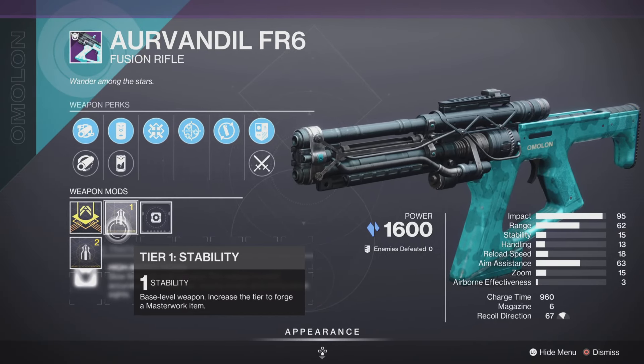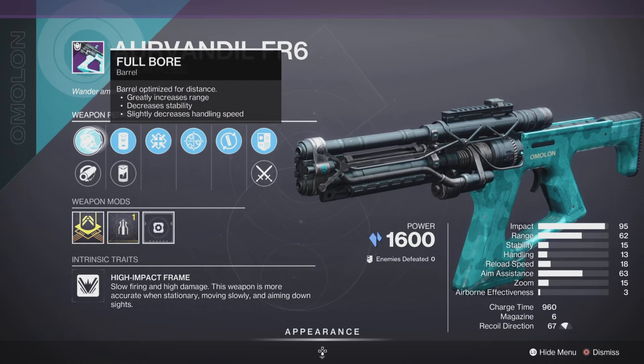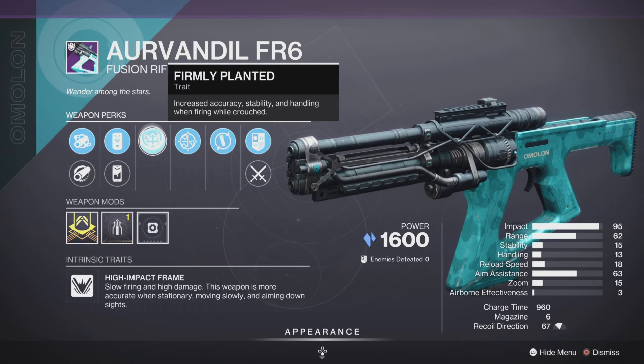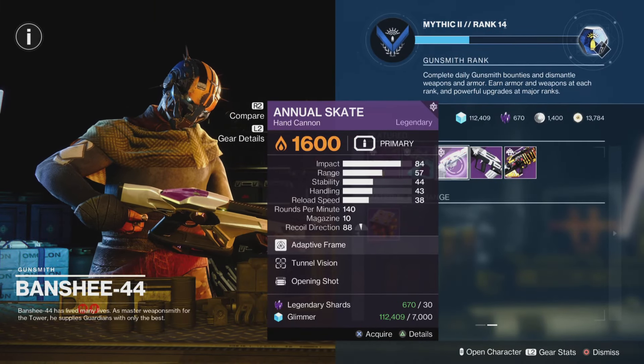Next up we have the Aura Vandal FR6 Fusion Rifle, a high impact frame, with the stability masterwork, as well as Hammer-Forged Rifling, Fullbore, enhanced battery, liquid coils, Firmly Planted, One for All, and the Omnioculus Fluid Dynamics origin trait.